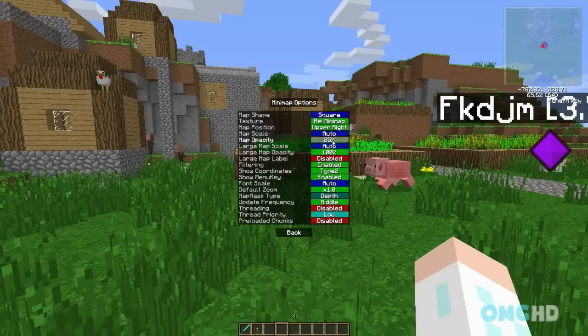Map opacity — I usually keep this down a little bit. I just installed the mod so I did not get it configured much. You can see how it's clear — a lot of people like this feature and I do too. Large map scale — if you have the large map on, you can make it auto, small, large, whatever. Usually keep it on auto. Large map opacity — same thing as the opacity up here. Large map filtering — I have yet to see what that does; it could do some major improvements, I don't know.